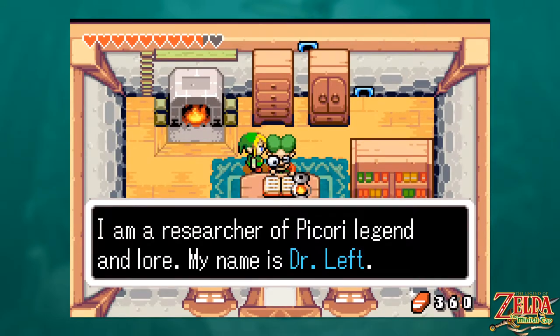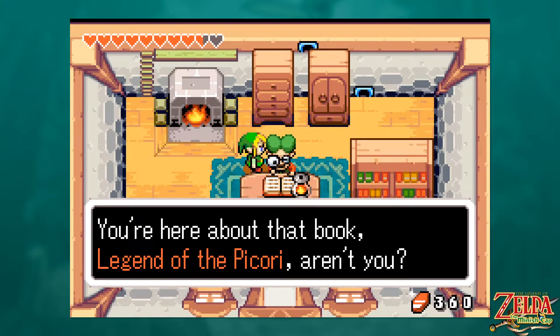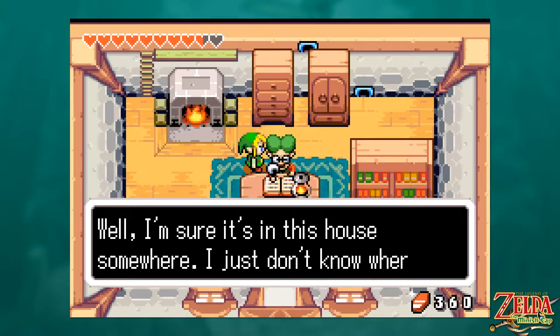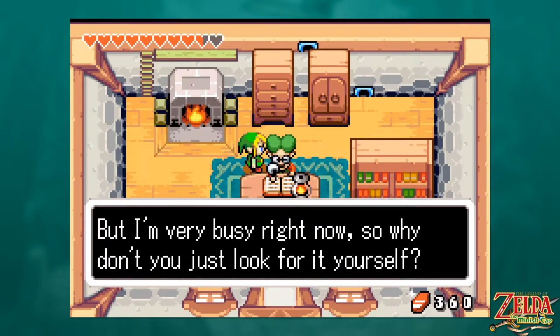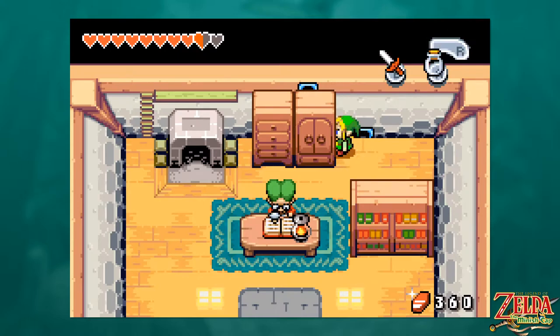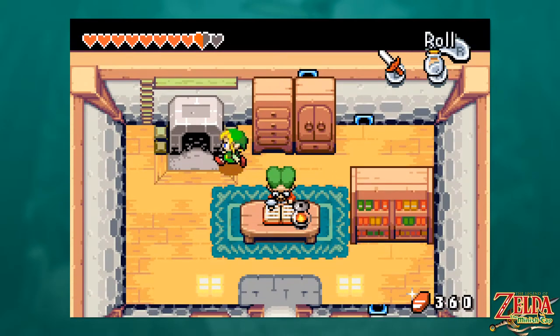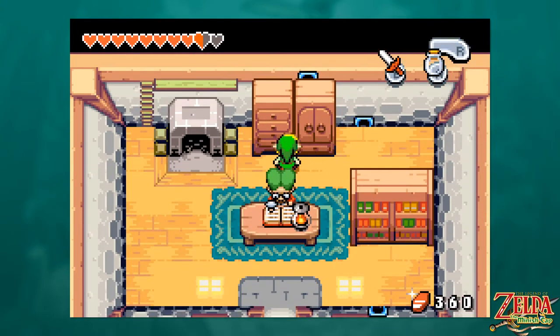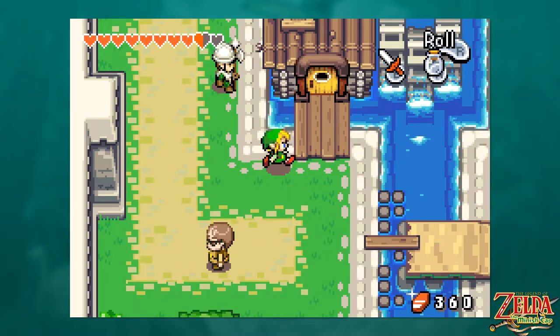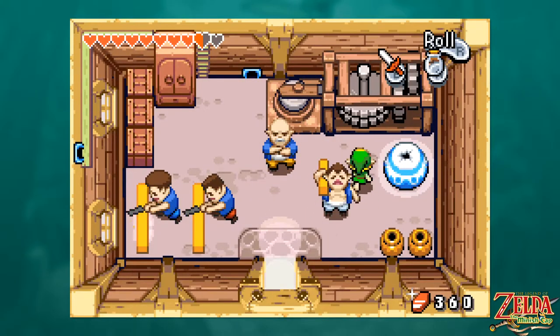I am a researcher of Picori legend and lore — my name is Dr. Left. You're here about that book, 'Legend of the Picori,' are you? Well, I hate to say this, but I haven't seen it in several days. Perhaps a mischievous little mouse has taken it. I'm sure it's in this house somewhere, I just don't know where, but I'm very busy right now, so why don't you go look for it yourself? Very rude! Now that we're big, I was going to say we can push this — but the game has pulled a little joke on us.